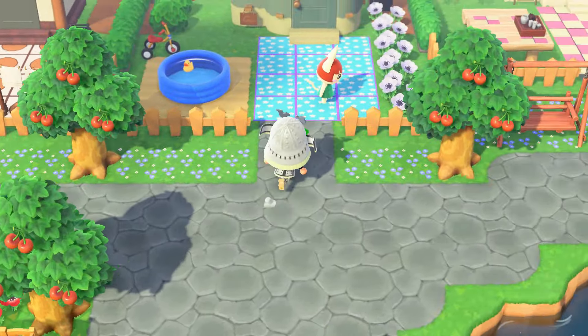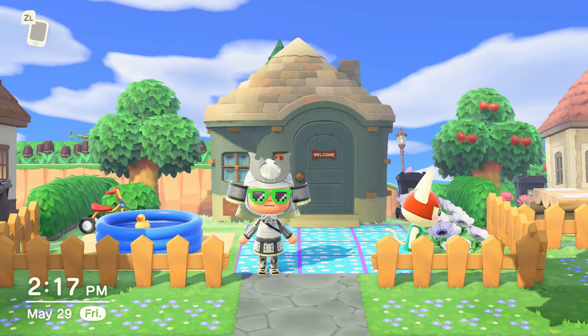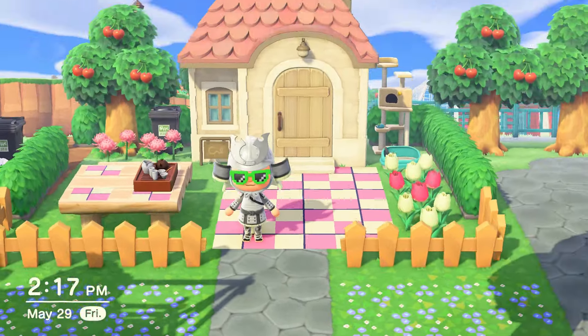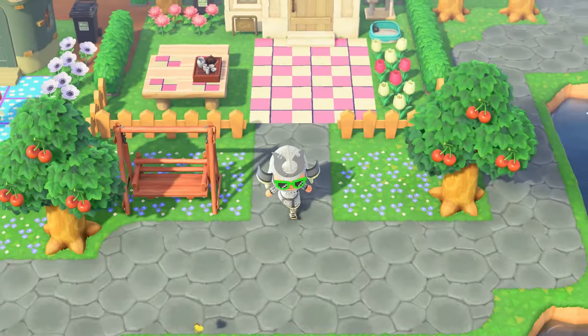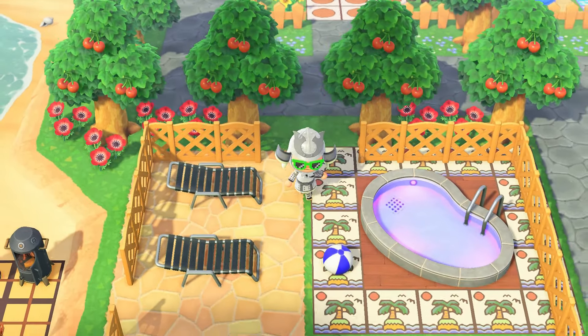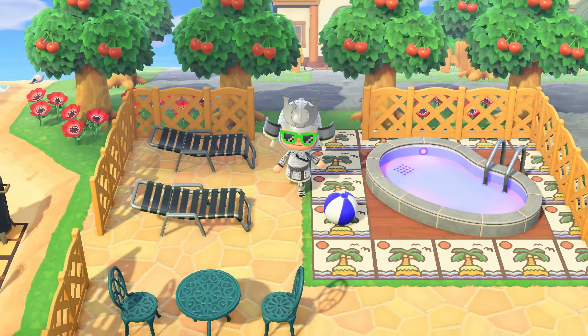We'll speed through these other two houses — Felicity, this is not your house, but that's Sprinkle's. Felicity's just being nosy and smelling flowers in other yards, but this is Felicity's house right here. You can see all of their themes on the ground — it matches their personalities and their color schemes. I tried to do that the best I could.